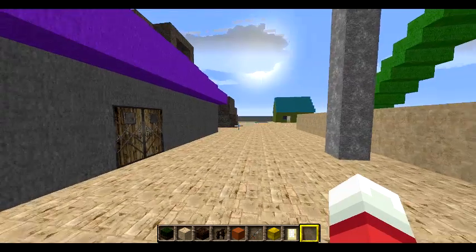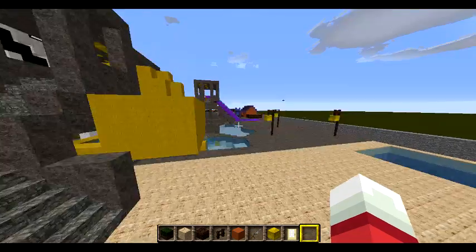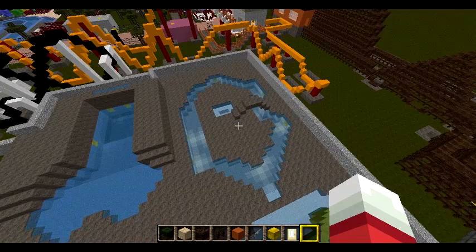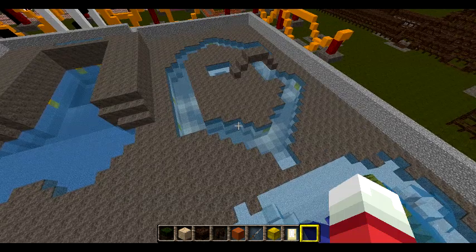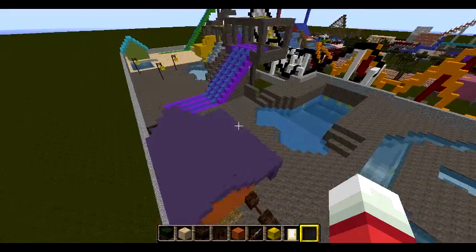Finally I'm done with the waterpark and we're going to look around at what we've added new. We've finished the lazy river and it doesn't look that bad. And a wave pool right there, another wave pool.